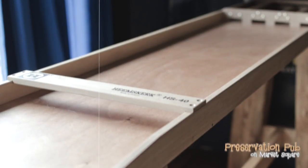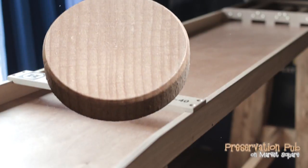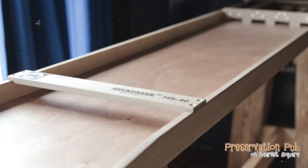During a turn, if a disc flies off the table, jumps over the gate, or jumps from one scoring lane to another, it is removed from play for the current round and returned to the next disc player for the next round.